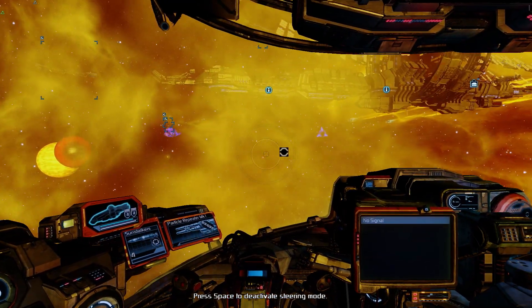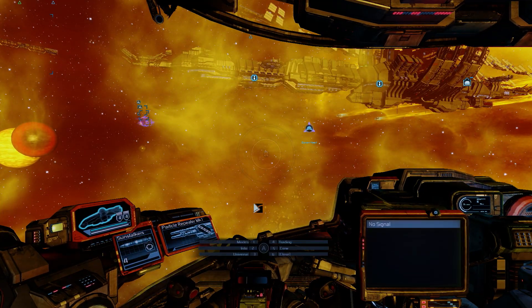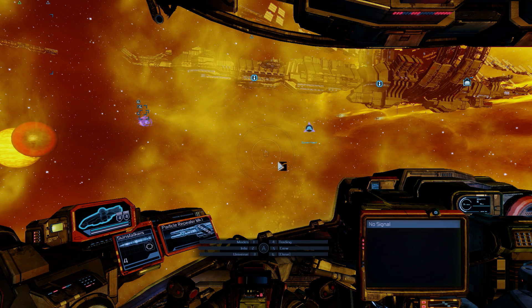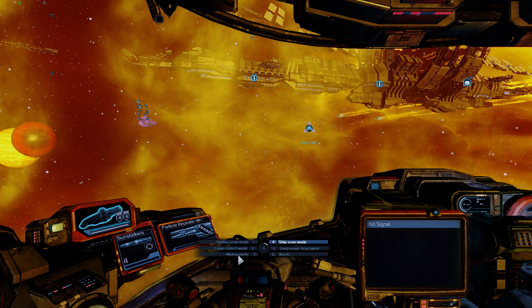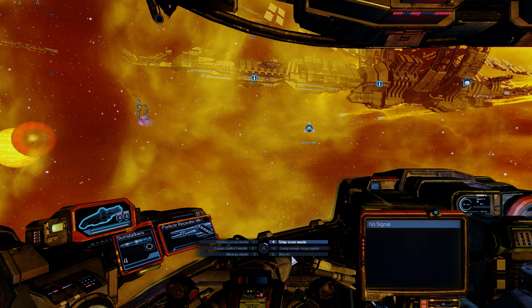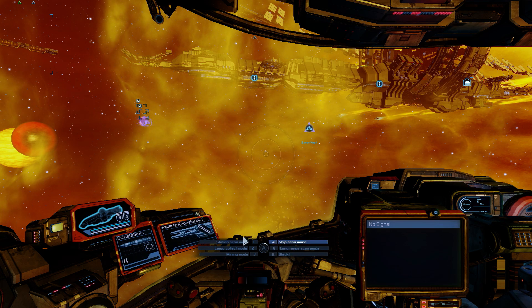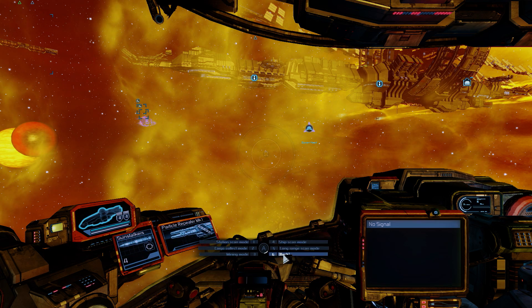The most important thing you need to know is Enter, which gets you the menu down here. If you press one, you get into the modes — scanning modes like station scan mode, cargo collect mode, mining mode. I'm going to get into those a little later. You just need to know that there are different modes you can enter into.